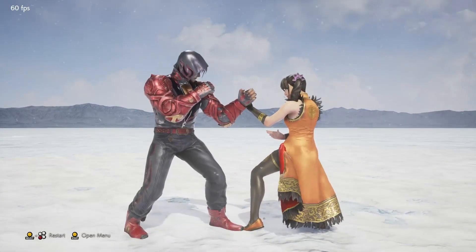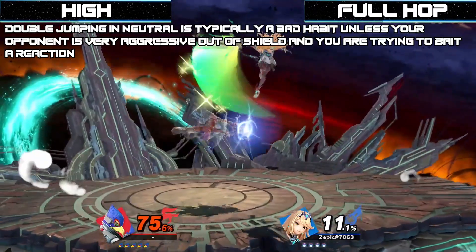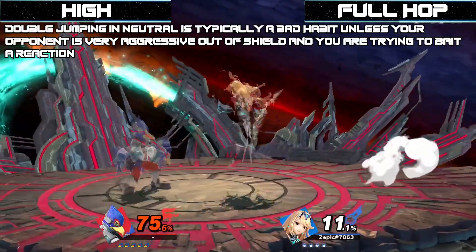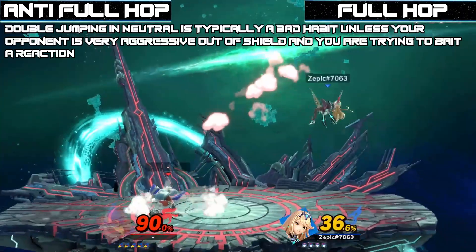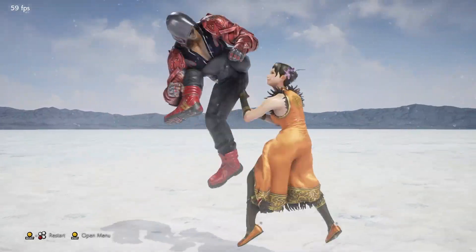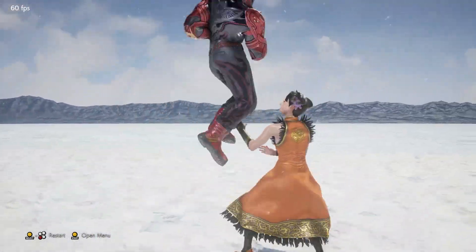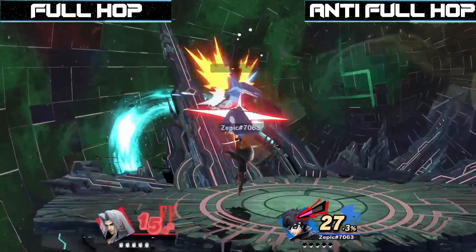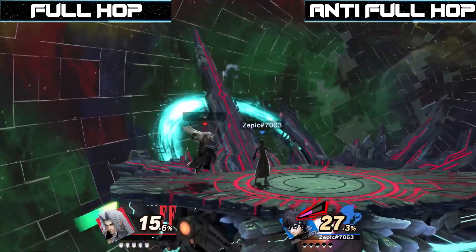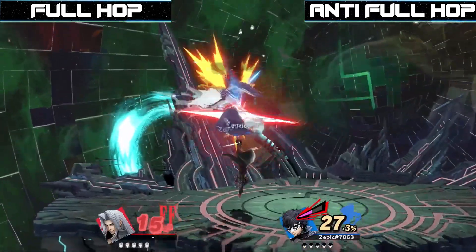Of course, we also have access to full hops and double jumps. Full hop aerials are designed to call out an opponent who is full hopping too much, and most other options won't punish full hops. That's why we also have aerial anti-airs. Aerial anti-airs are typically going to be rising short hop up-airs. These are amazing tools to use against characters that like to do rising full hop back-airs, like Sephiroth, or full hop landing nairs like Ike — beating them to the punch and punishing them before they get the chance to develop their setup.